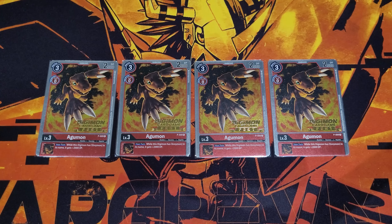For Tamers, three copies of Tai — a really crucial Tamer. It gives you the blocker at the start of main phase or on play, and an extra 1000 DP until the end of the opponent's turn. Also, when you digivolve into Greymon, you get to suspend him to gain that memory back. Really good value. You can even play four copies based on your ratios and preferences.